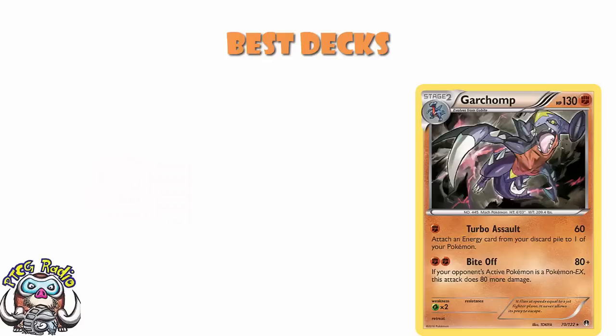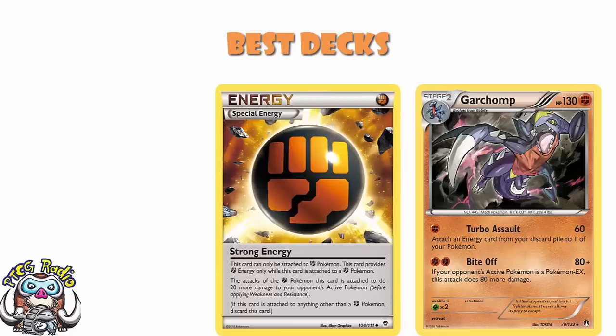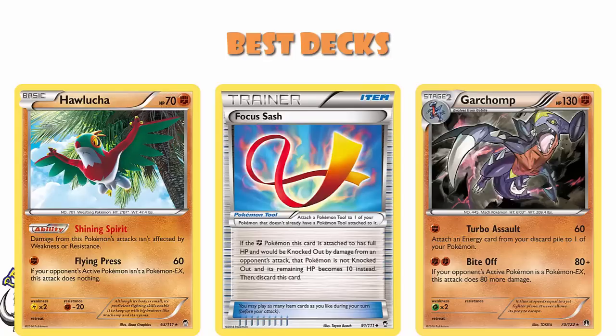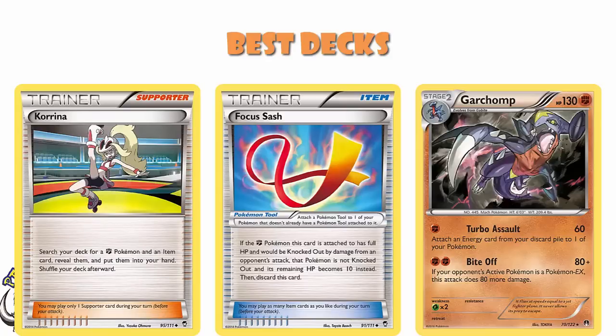The Garchomp deck was very much a personal favorite — I did once play a mirror match with this deck, and I did win. It was very much built around Garchomp attacking with Strong Energy and recovering Strong Energy. We also had the really awesome Hawlucha, which had free retreat and could do 60 damage for a single energy but only against Pokemon EX. We used Focus Sash — if your Fighting Pokemon had full HP it doesn't get knocked out in one hit, going down to 10 HP remaining, meaning your opponent couldn't one-hit KO Garchomp and you'd get at least two attacks with it. And like all fighting decks at the time, Korrina was just absolutely incredible because she let you get an item card and a fighting Pokemon — so obviously you'd go for Rare Candy and your Garchomp.